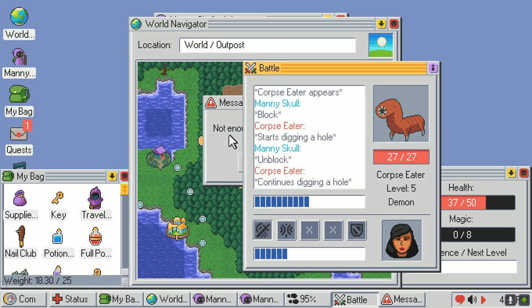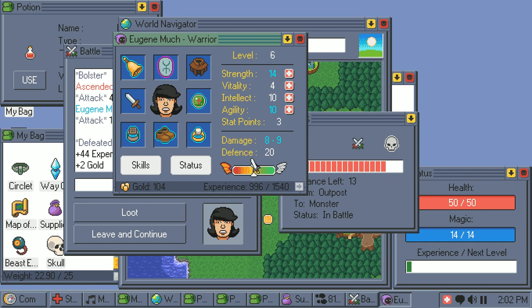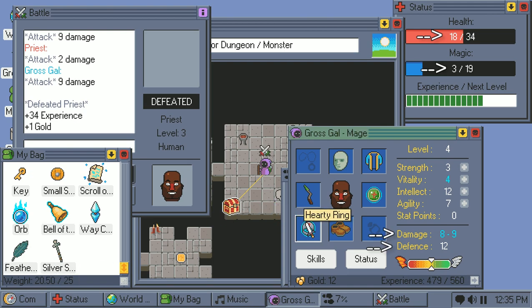Paired with how unique each class's skills are, combat manages to be quite engaging despite how simple it is. Despite Kingsway's numerous innovations, there's still many traditional RPG elements, such as how all characters boast four primary stats: Strength, Vitality, Intellect, and Agility. There's also max health, max mana, damage, and defense, which are calculated separately.